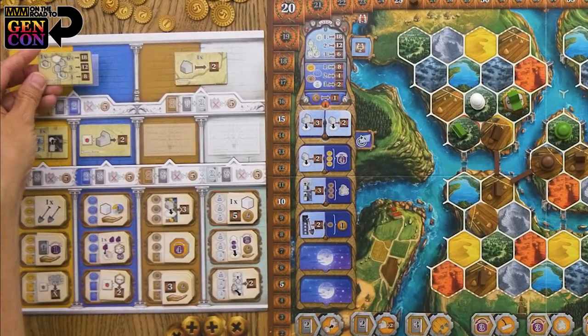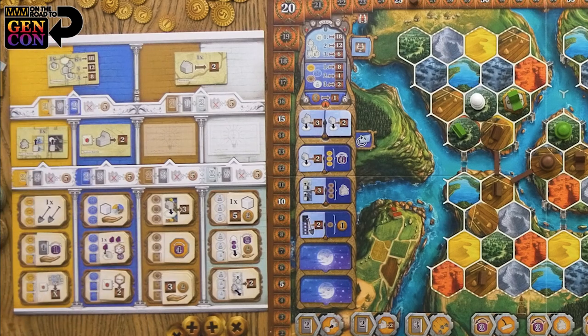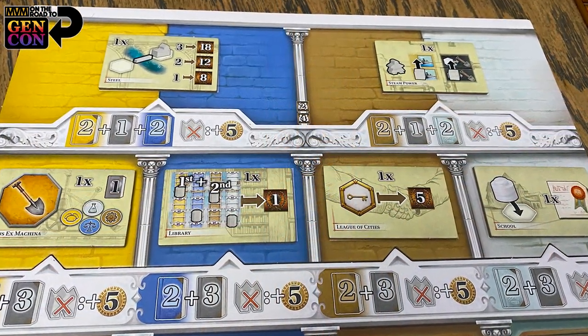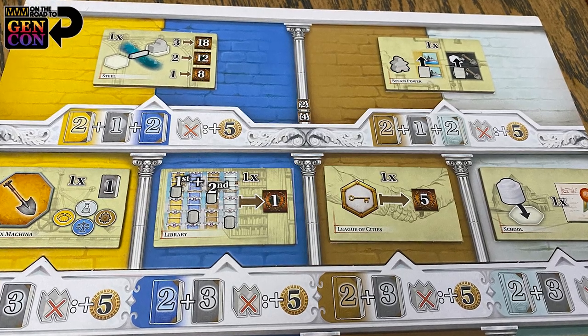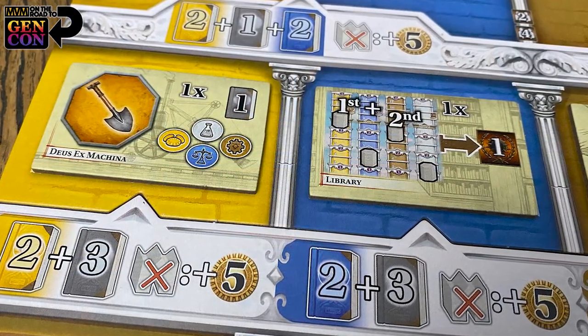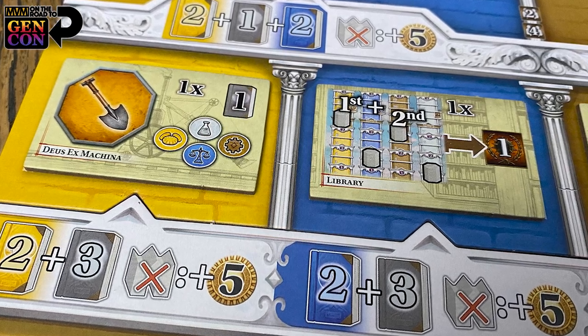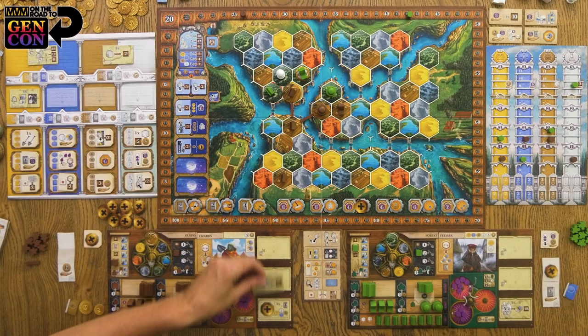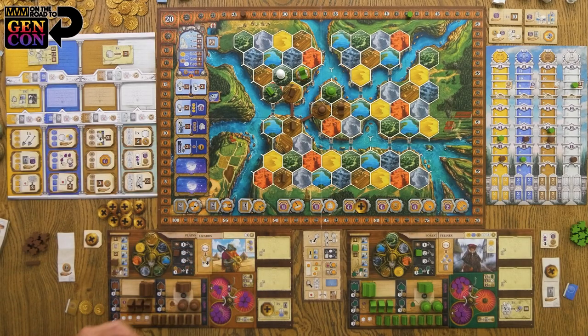The innovations come out on a separate new board. These are things you're going to be able to acquire throughout the game using an innovation action, but you have to have acquired books. Books are a new kind of resource — not one of the standard resources. They're things you collect throughout the game sparingly, very slowly. But once you have some books, you're able to use that accumulated knowledge to take one of these tiles and add it to your board. You can actually have up to three innovations, which enhances your civilization to do some very unique things.